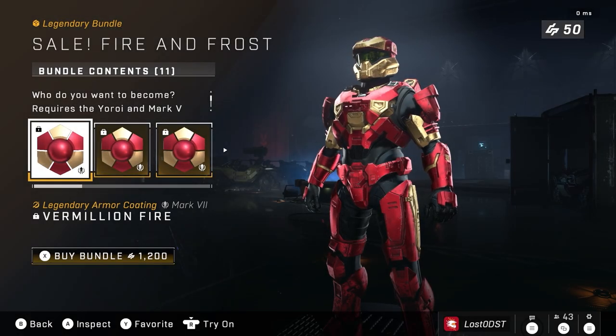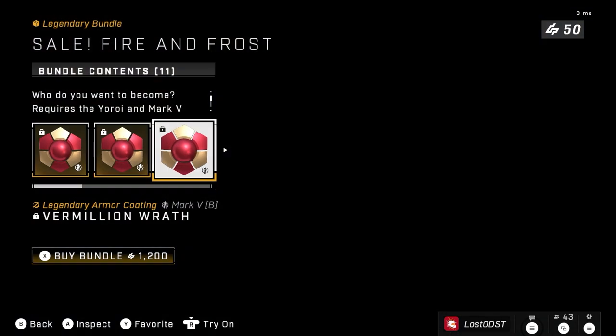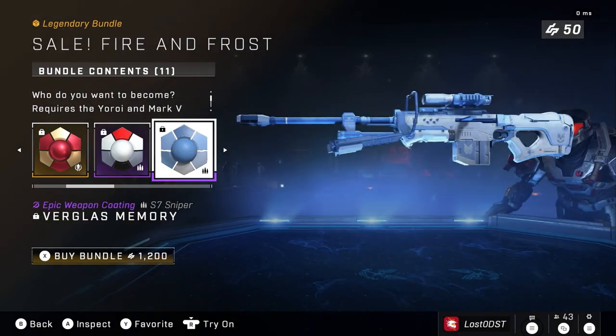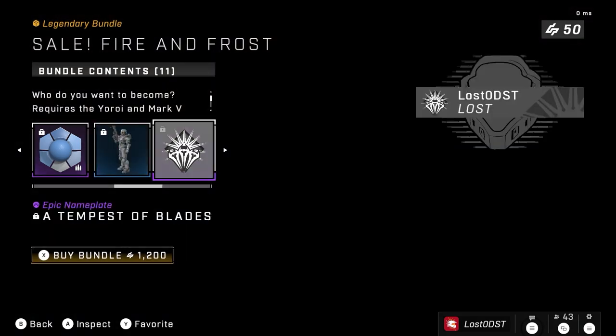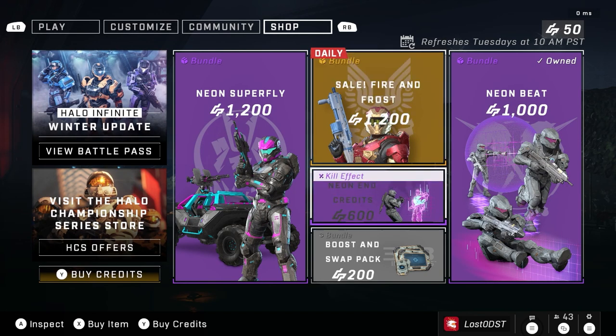Let's move on to the next one, which is a daily — this is the Iron Man coating. We got coatings for the URF, the Mark 7, the Mark 5, a white coating, a sniper skin, Bulldog skin, a stance, and of course some emblems and a nameplate. Pretty meh — 1,200 for that one.